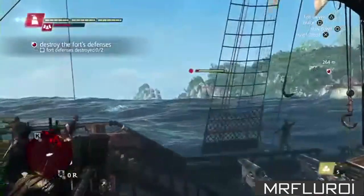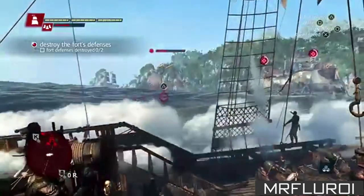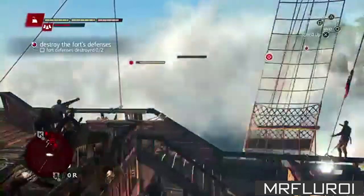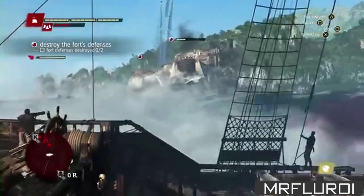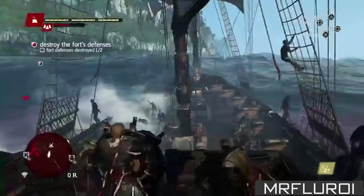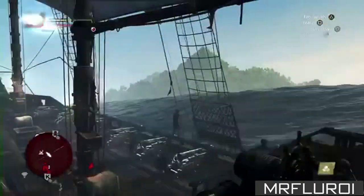This is early in the game, so this is an easy fort with only two towers. The world consists of multiple zones, and each zone has one fort protecting it — the harder the zone, the harder the fort. We've managed to take one tower down. There is a lot happening and it can get intense.